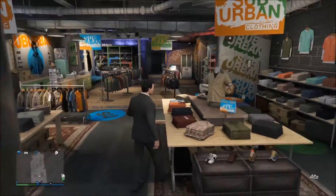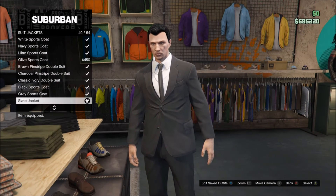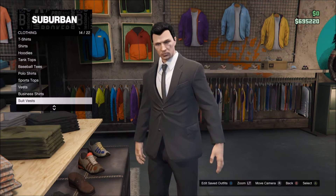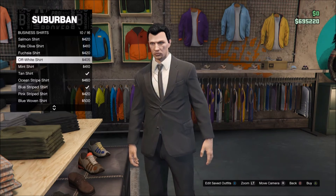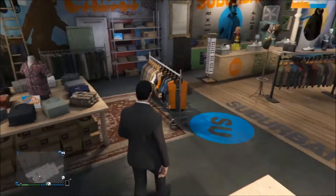After that, head over to the clothes store. All you want to do is acquire a suit. He does sometimes wear a variety of suits — grey ones, black ones, navy blue — but you can't really get navy blue in this game because it looks too bright. So just go for the black suit and the white business shirt.